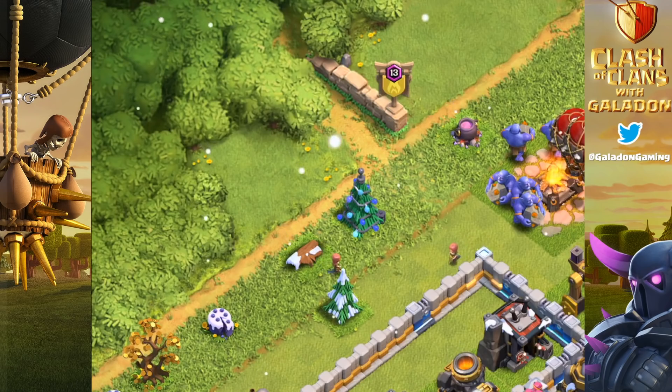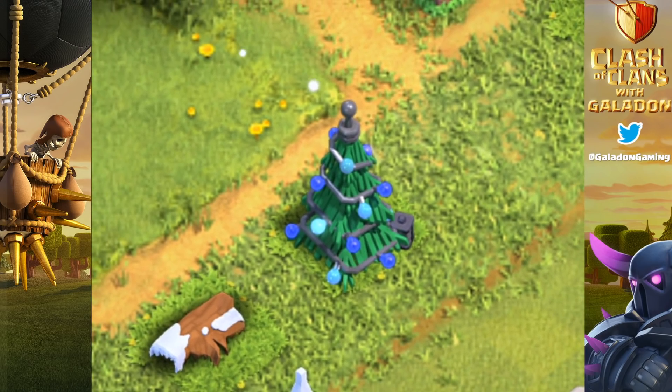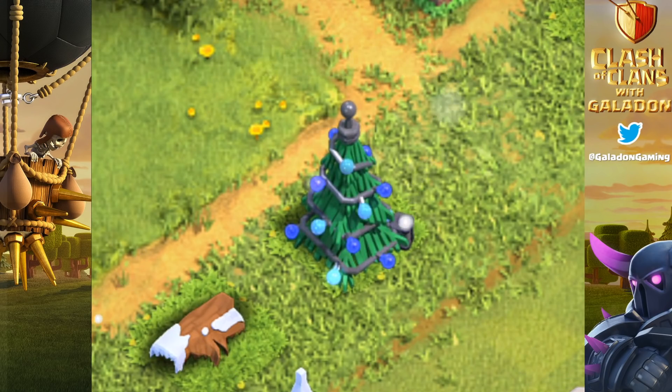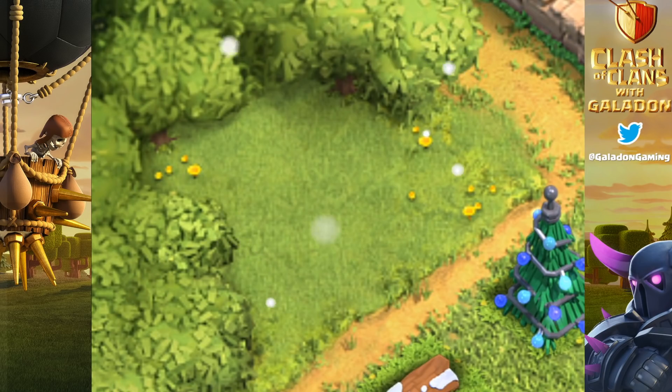And here we go — 2018 brings us, I have to say, right up there with my favorite Clash of Clans Christmas trees. That is a good-looking tree. If you take a really close look, you'll notice it has some sort of theme. It looks electrified — possibly a little tesla coil at the top or bottom, with high voltage running through it, possibly to celebrate Town Hall 12 and the introduction of the Giga Tesla.